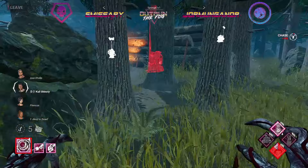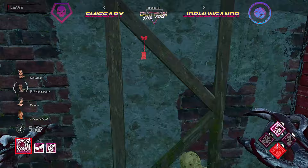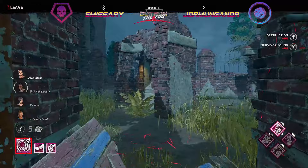Crucially we have no chase perks on our demo — usually you might see something like Bamboozle, but none of that today. Instead we're going with Pain Res and Pop, which are both generator slowdown perks, which I'll explain in a bit. And then we have No Ed for the end game. We do catch out Ace at the four-lane.